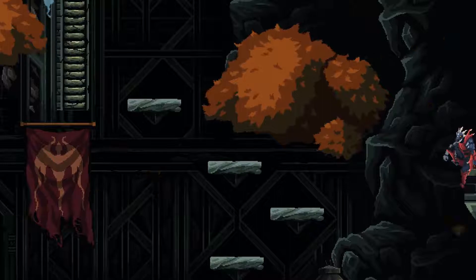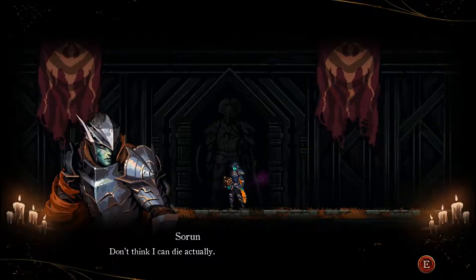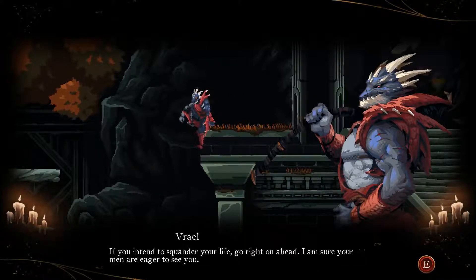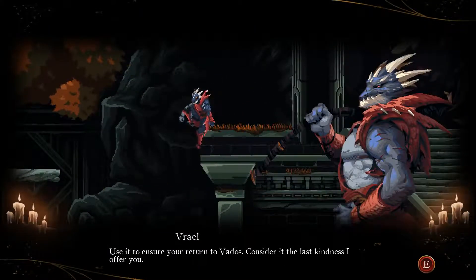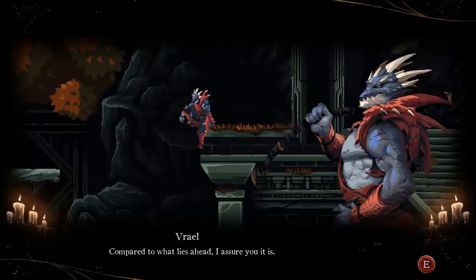22 shards. Do you have a death wish? Don't think I can die actually. Eluding death gives you a god complex, I see. If you intend to squander your life, go right on ahead - I'm sure your men are eager to see you. But should you think twice, take one of these - they're restorative plumes. Use it to ensure your return, Devados. Consider it the last kindness I offer you. Who are you? Ryle. Not sure burning me alive is a kindness. Companion, what lies ahead - I assure you it is.